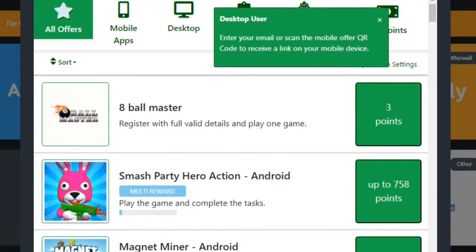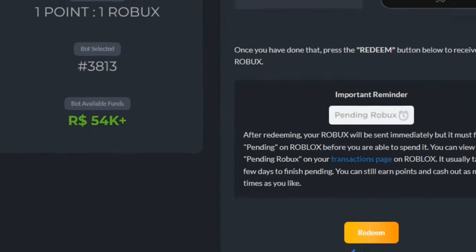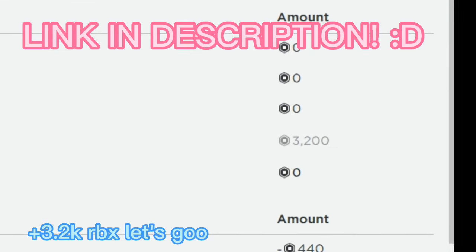One point is equal to one Robux. You can play simple games or do surveys that you trust for free points. For an extra point you can also put in my code, which is 'bluewolf2'. I've cashed out a lot of Robux from this website — the link will be in the description.